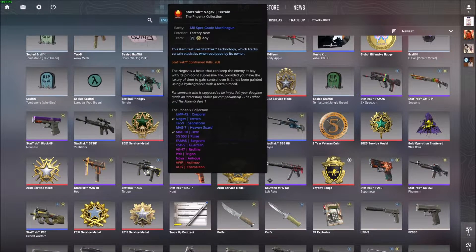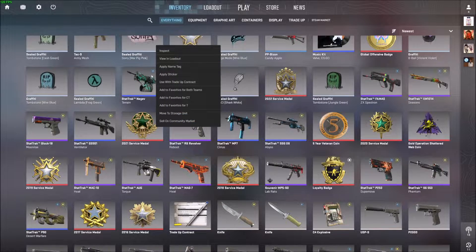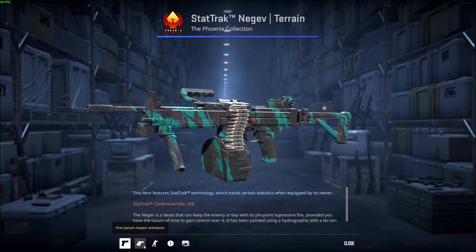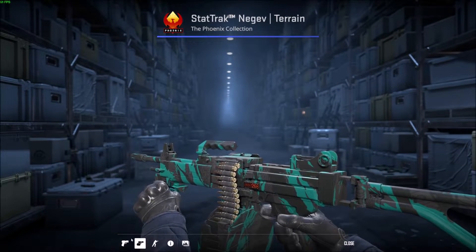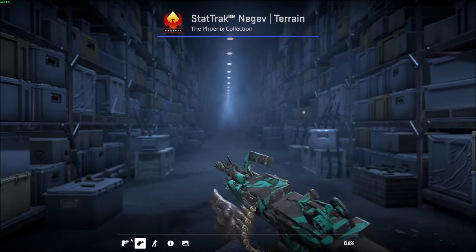Check it out — look at my Negev right here, my Negev Terrain. I'm going to right-click on it, do inspect, and we'll see a variety of options. The one we actually want is 'first person inspect animation,' so click this and you see it as if you're holding it in first person while the guy does an inspect animation.